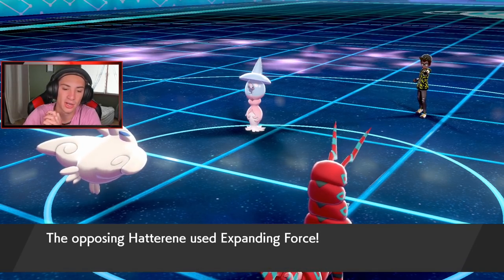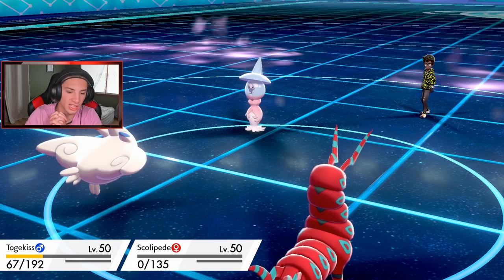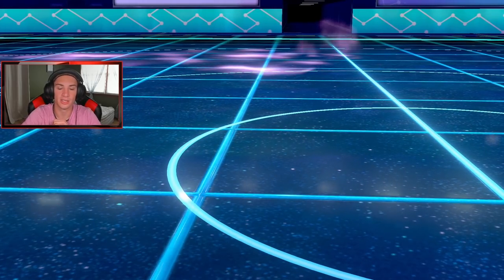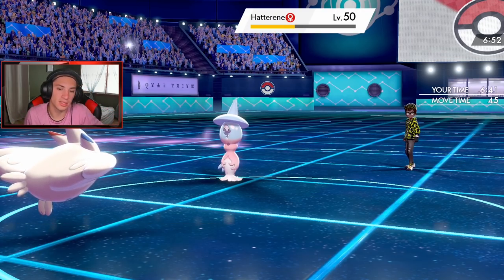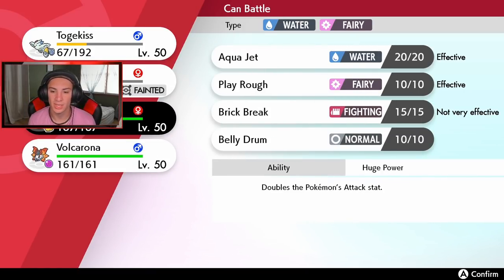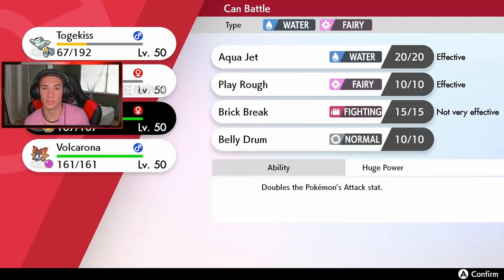Trick Room's probably coming out here — no, he goes for Expanding Force. I'll take that all day! Scolipede goes down, I'm cool with it. Let's get out Azumarill — or should I get out Volcarona? Who am I Dynamaxing? That's the real question. We get double the Pokemon's attack stat. I could go into that, or I could Dynamax Volcarona. The real question is does he go Rillaboom here?